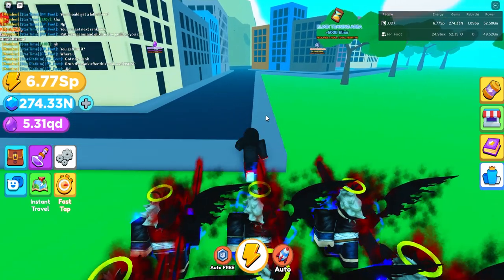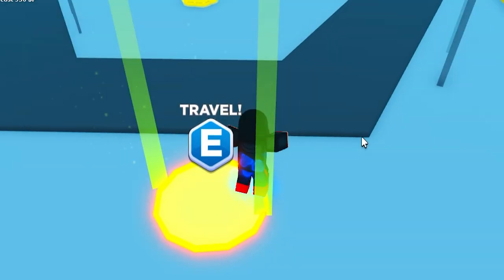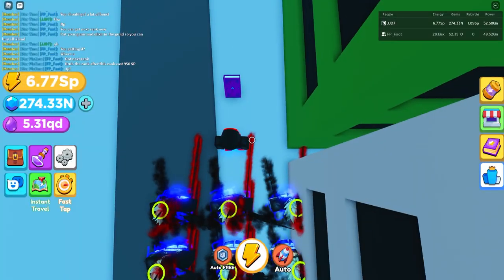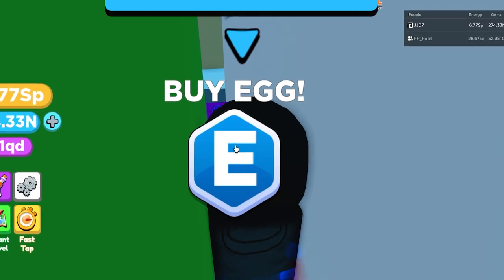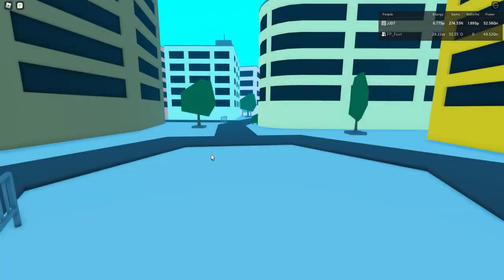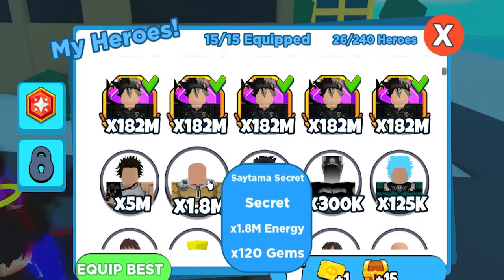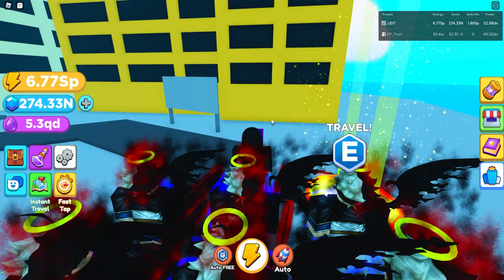Next is One Punch Island, the second-to-last world. This one is pretty easy — just go left from spawn. Squeeze in between the outside buildings using shift lock and going sideways. The egg is right there — 100% chance, costs 10 trillion elixir. Opening it gives a fighter with 1.8 million stats, up from 580k.